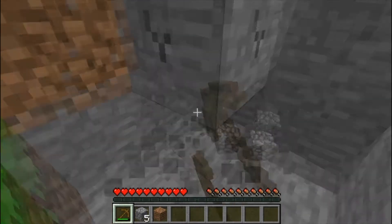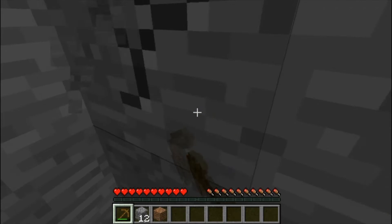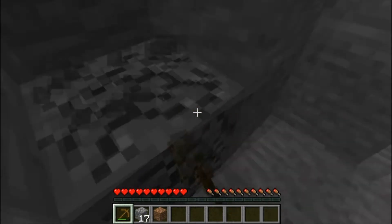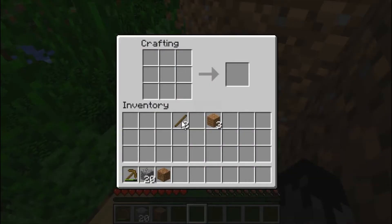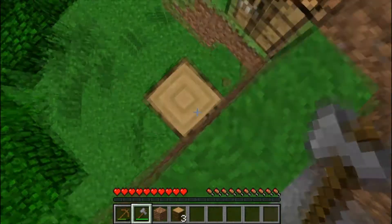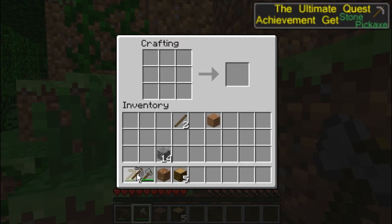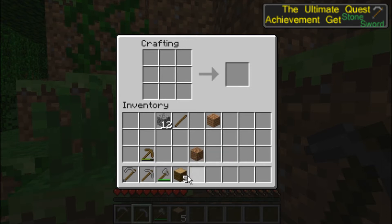So I'm just going to get some cobble really quick and see if I can find any coal. Looks like it was already getting dark — that isn't good. Okay, this is enough cobble. Let's make an axe, cut down more of this tree. Okay, cut all that down. Now let's also make a sword. You might not recognize it — it's my texture pack.